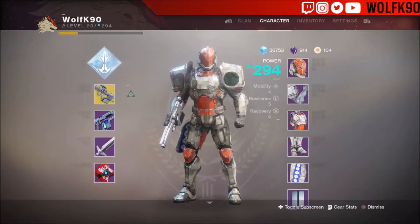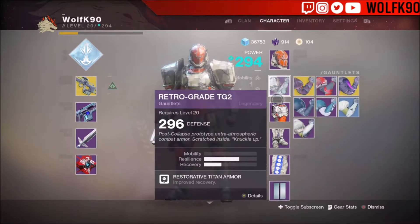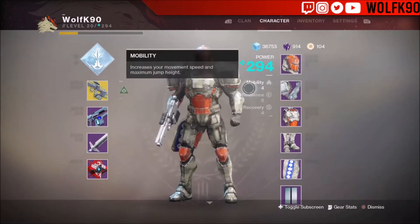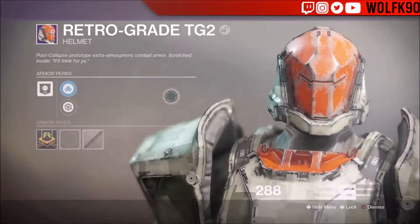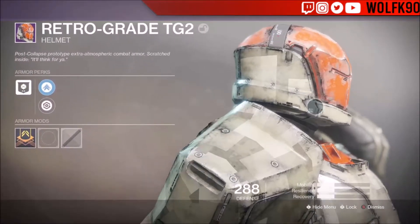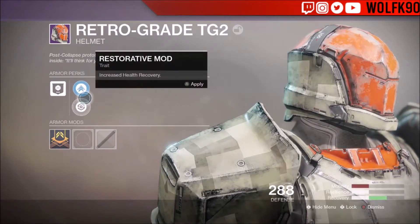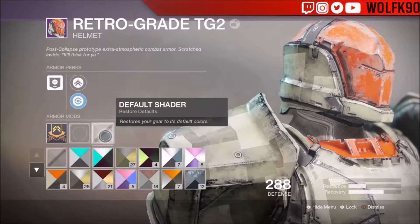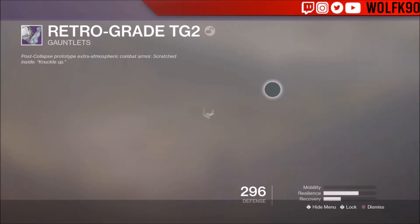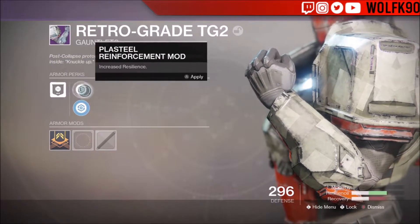So this is the Titan Retrograde armor — Retrograde TG2. It includes recovery, which is pretty good actually, but you don't really need it on a Titan; you just need more resilience because you can tank everything. The helmet's pretty weird honestly — it reminds me of a Halo Reach helmet, I think it's called the Gungor helmet. You can swap out the mobility for tankiness, which is really good.